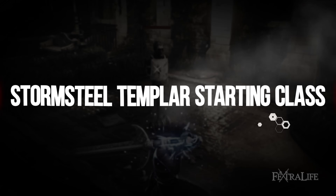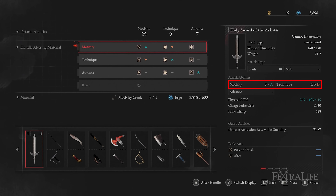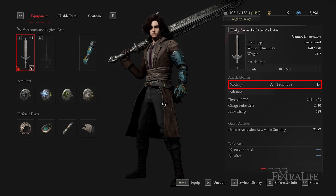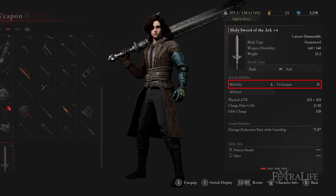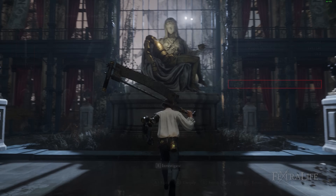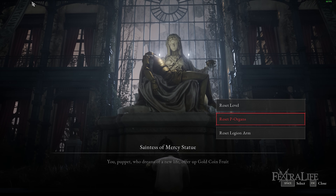The best class to start for this build will be the Path of the Sweeper, as the holy sword of the arc is a greatsword with B motivity scaling and C technique scaling. Using a motivity crank can increase this to A in motivity and C in technique, giving a slight damage boost. If you chose Path of the Bastard, it may be better to stick to technique scaling using a technique crank to make the weapon have B scaling, though you won't get as much damage as with A motivity scaling. Keep in mind that even though you can respec, you cannot respec your starting class stats, so if you want to min-max this build you must choose the recommended build path.